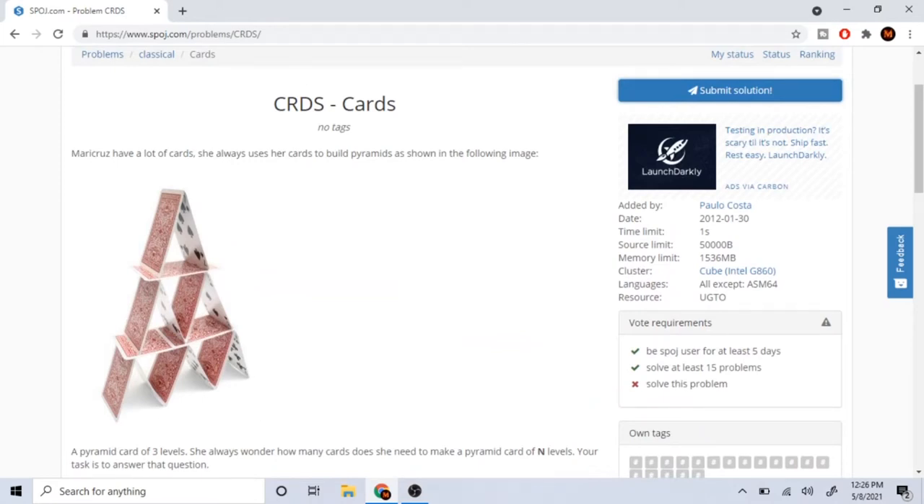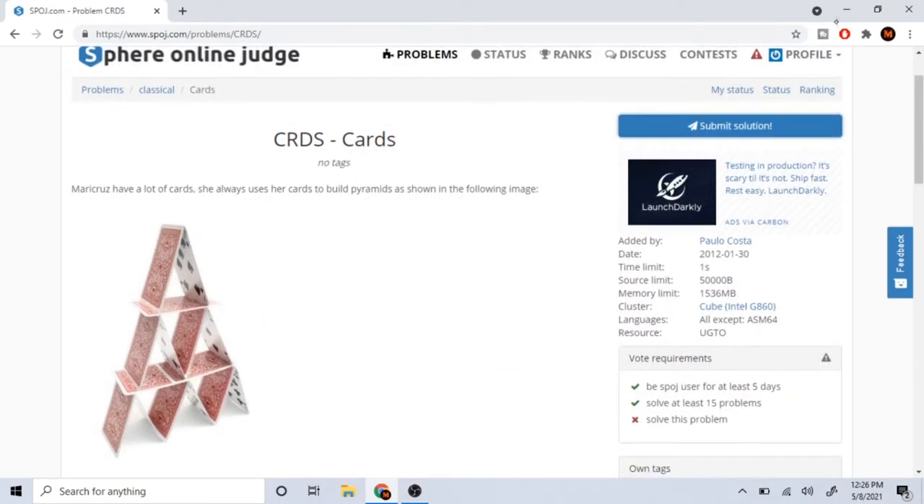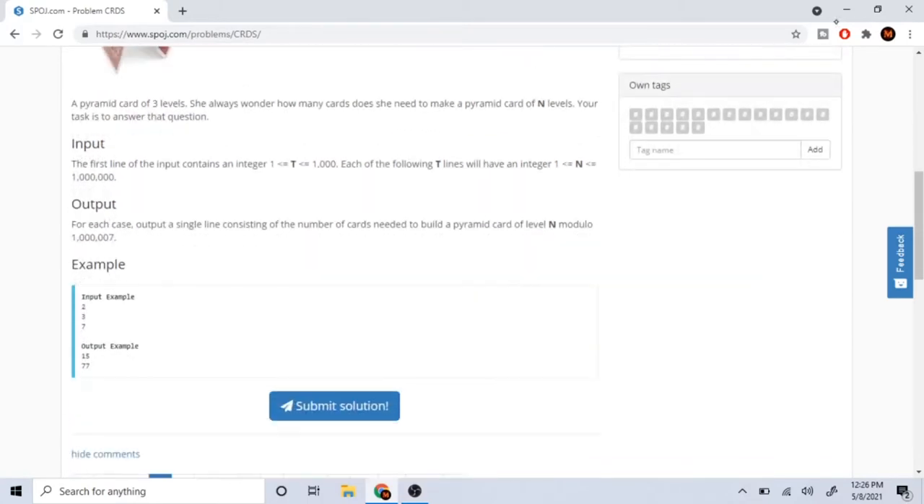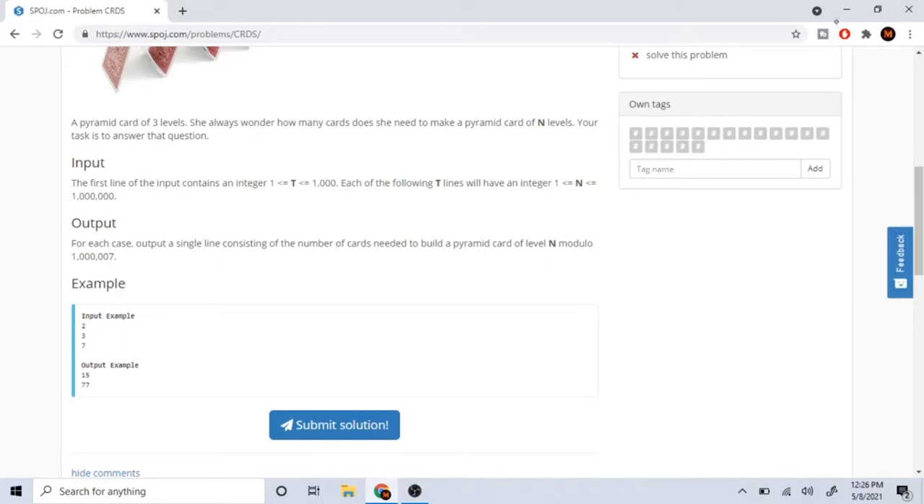What's up guys, Mike Dakota here. Today we're going to go over a problem called 'Cards on a Pyramid.' You're given a level n and you want to build a pyramid of cards, and your job is to output how many cards it would take to build a pyramid of level n. For example, the two input cases are three and seven.